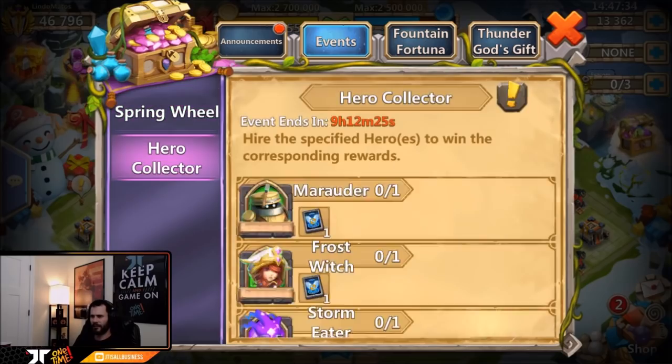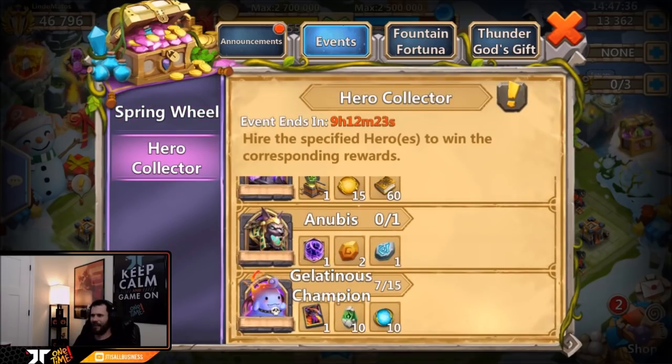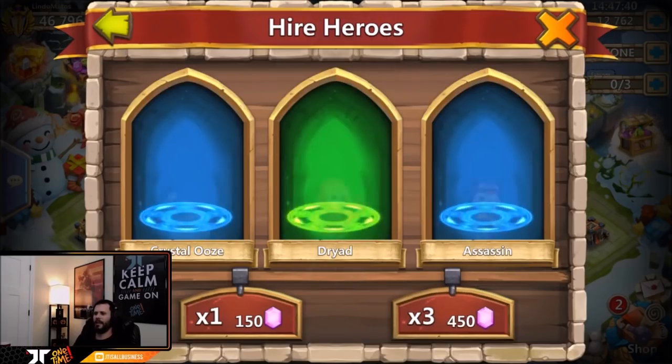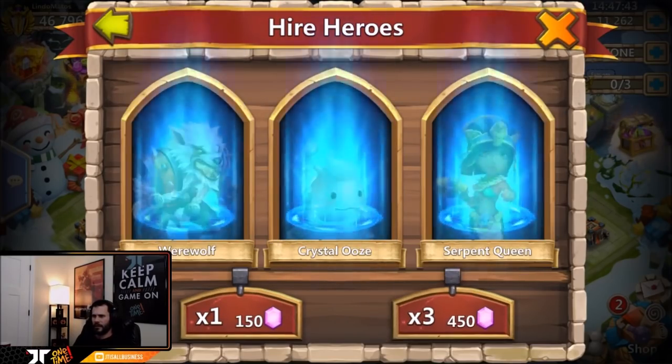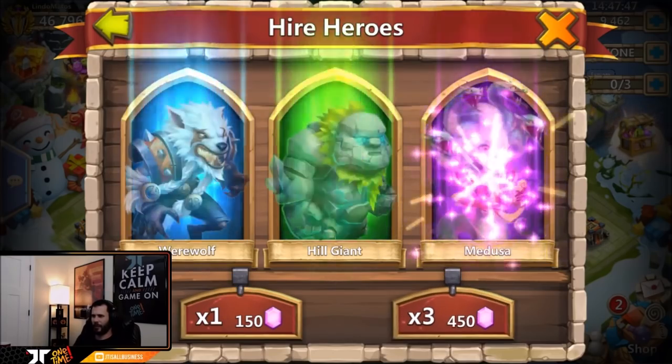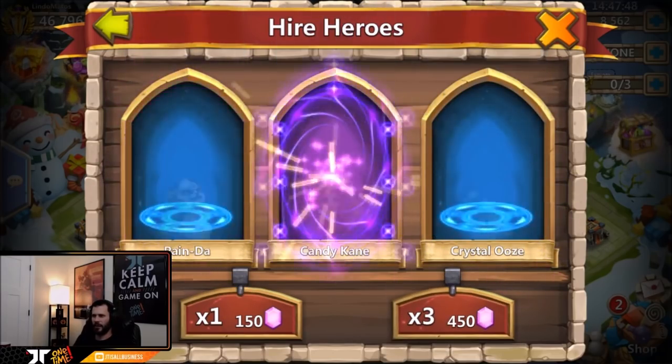Let's see how many gelatinous champions we got. We got 13,000 gems left and we need eight more — that's gonna be pretty rough. Come on baby, give me Anubis and Storm Eater. Siren... I don't see any gelatinous champions. There's one — we're gonna be falling probably a little bit short. We'll take the Medusa and the Cupid.